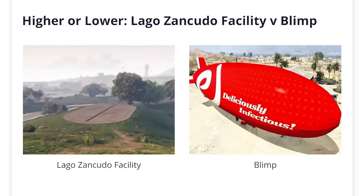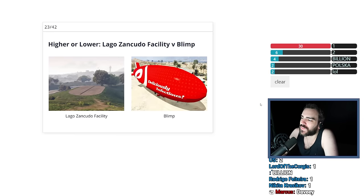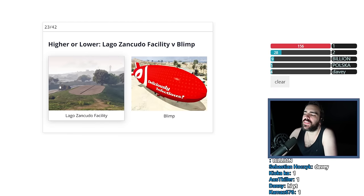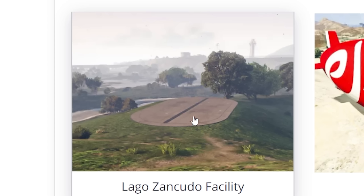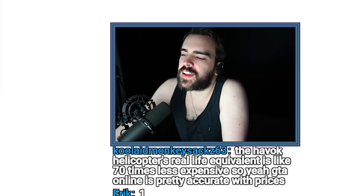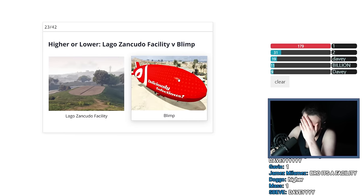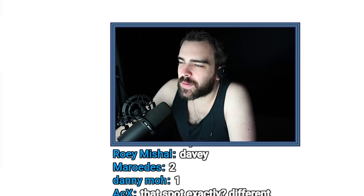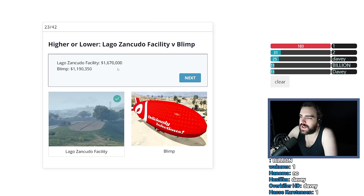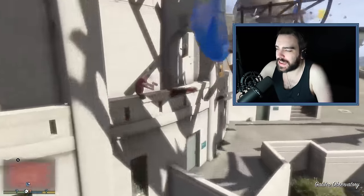Lago Zancudo Facility versus Blimp. The blimp is deliciously expensive — I didn't even know you could buy a blimp, I get them for free! But it's a whole facility — there's no way a blimp is worth more than a whole facility. But here's the thing: I own the facility, I have purchased it, therefore it can't be that expensive. I'd say this is $2 million and the blimp is $500,000. You can just tell Rockstar made the blimp ridiculously expensive for some stupid reason. I was correct. The blimp should be worth more because you can use it to visit Davey.